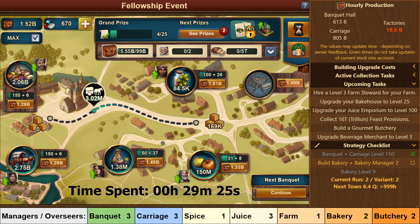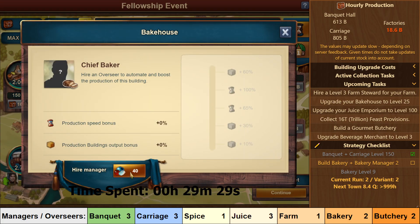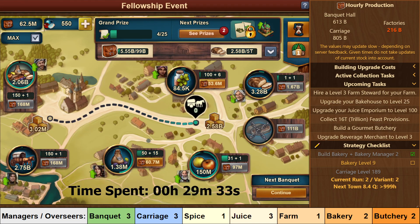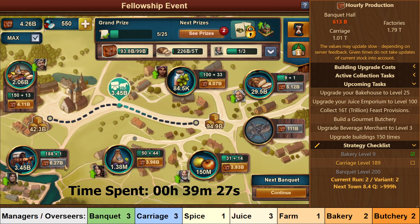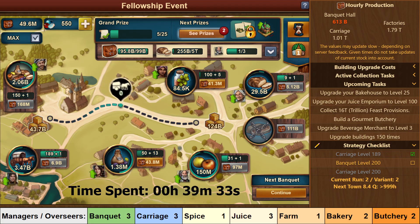Now you have to wait 5 or so minutes, and then you can unlock the Bakery and get the Manager to level 2. You should now upgrade Bakery to level 9, and then Carriage to level 189. The idea here is that by leveling Carriage to 189 first, you are able to stockpile Feast Rations on the western side of the town, so by the time you have leveled your Banquet to level 200 — which is your next target — it will have a lot of Feast Rations to collect quickly.